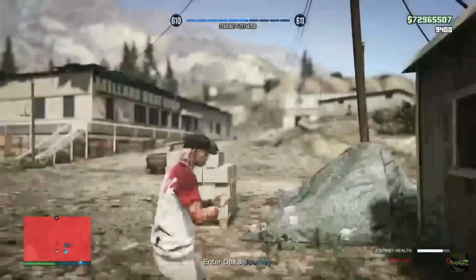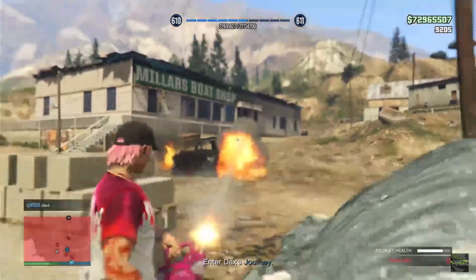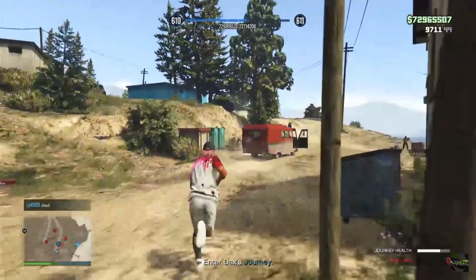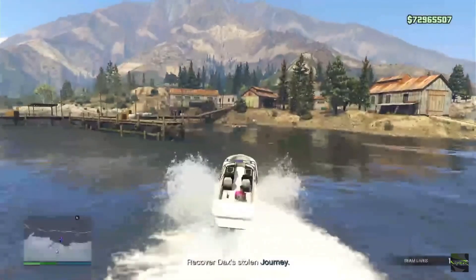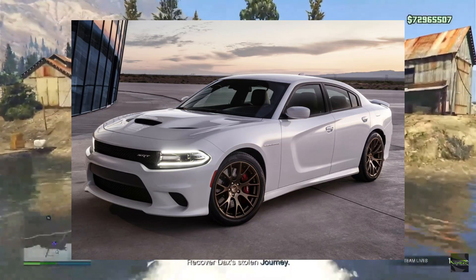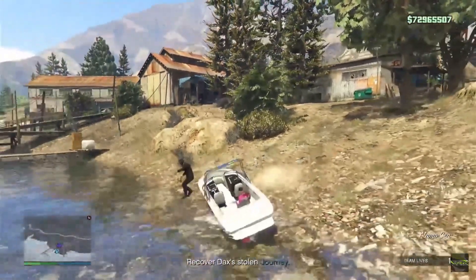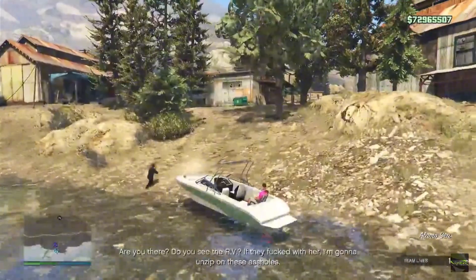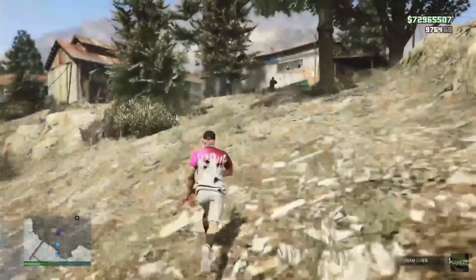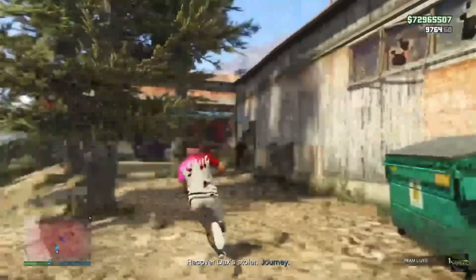And if you guys made it this far, please like, subscribe, and comment. Let me know if you want me to rate your garages in a video. Coming in at number one is the Buffalo STX. This is based on, I believe, the 2015 Dodge Charger — I'm not 100% sure — but this is my absolute favorite vehicle in the game. The Imani Tech is amazing; you can't get locked on with missiles.